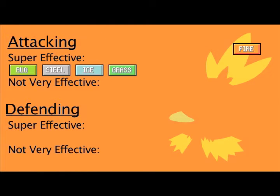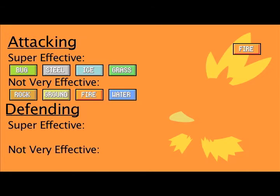Fire is super effective against Bug, since it burns bugs. It is also super effective against Steel and Ice, because they melt. It can burn Grass, so double damage to Grass. Fire won't do much to Rock or Ground, because they don't burn. Fire won't hit its own type too well either, nor will it do much to Water, as water puts out fires. Fire also won't do much to Dragon, because dragons breathe fire.